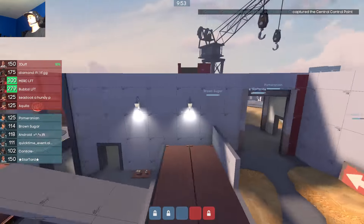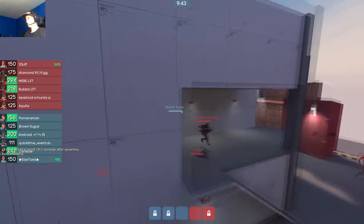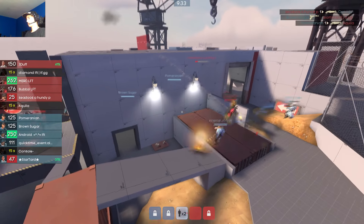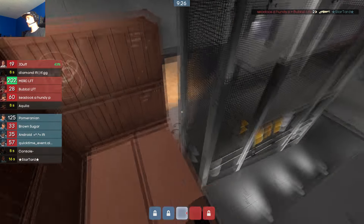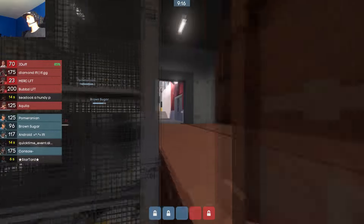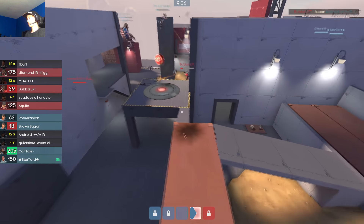Red team is holding second here and blue team is getting their stuff back together. Brown Sugar is trying to work his way behind us — he ends up killing me. There's a sight line right here that lets you pretty much see a huge area of the map, and I think you can even sight the forward spawn if you're lucky, which is a little weird. Looks like blue team manages to cap second overall.